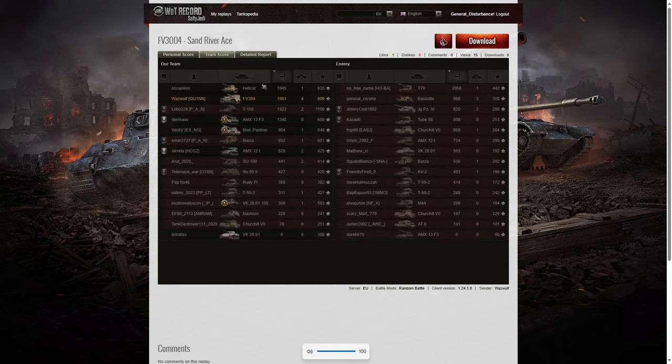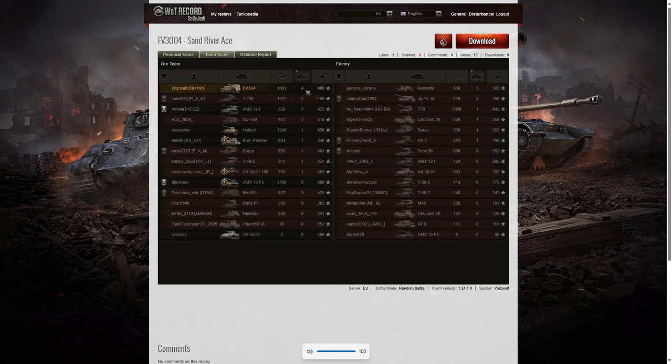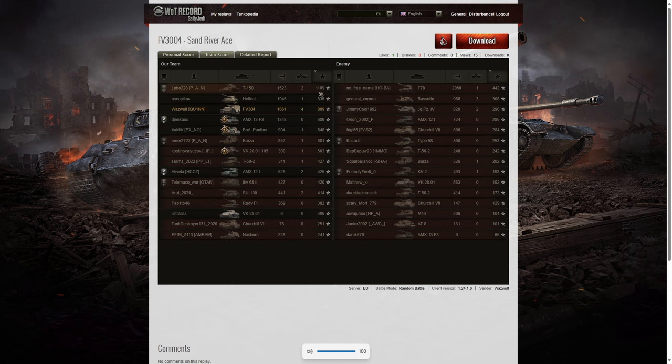Let's look at the team score and see where his hit points were. He didn't get the highest damage — that T78 he killed right at the end got 2,058 hit points of damage, so he was a good player; his name is No Free Name. The second highest score was the Hellcat with 1,945 hit points, and that was on Waswolf's team. Waswolf was the third highest scorer with 1,661. When it came to kills though, Waswolf got the highest number with four kills. Three kills went to the Posoto that he killed, and two kills went to the Jagdpanzer on the enemy team. When it came to base XP, it's the T150 that did the best with 1,109, the Hellcat getting 836, and Waswolf getting 809 in third place.